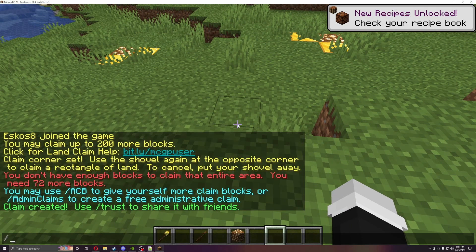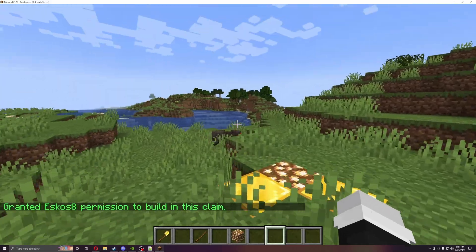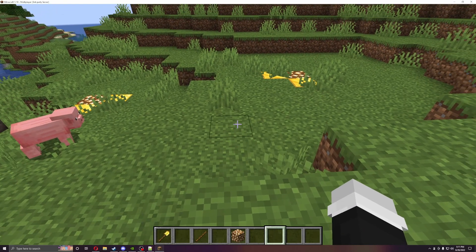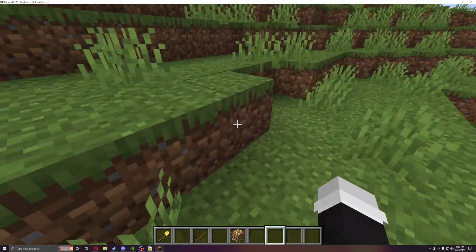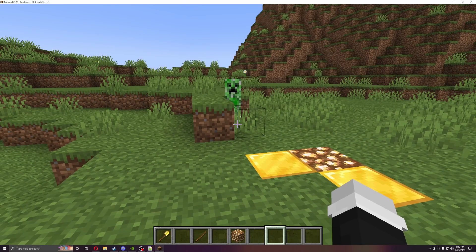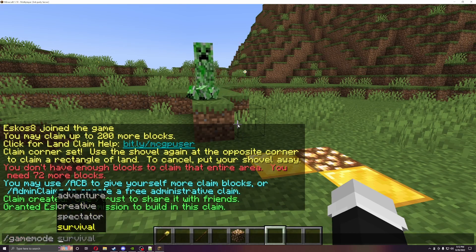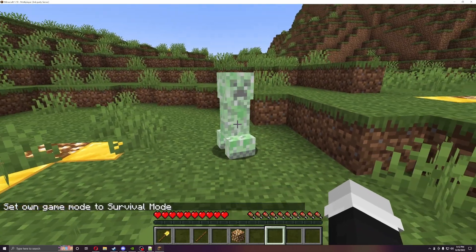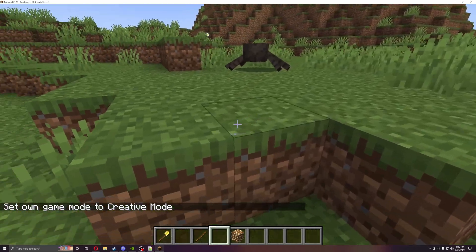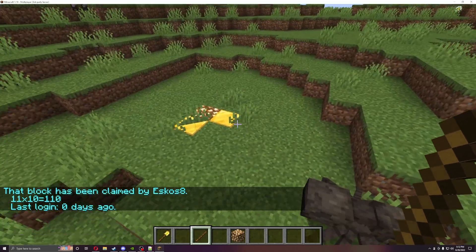You can use slash trust and a player's name to grant build permissions in your claim. If you had a friend you wanted trusted in the area, they'd be able to build freely. Switching to survival mode, I left a creeper nearby — as you can see, even when it exploded inside my claimed land, it didn't damage anything. The land stays completely clean.